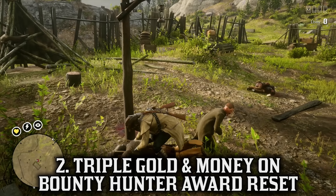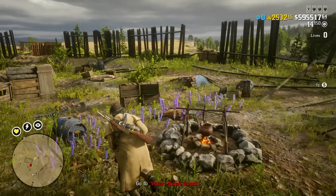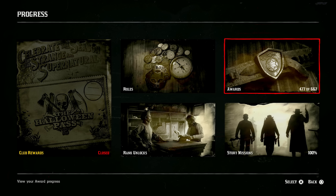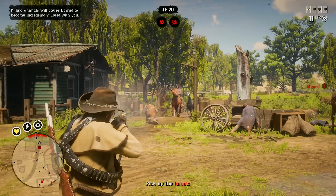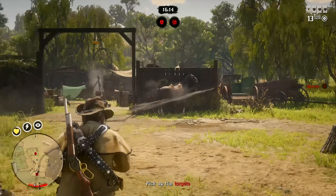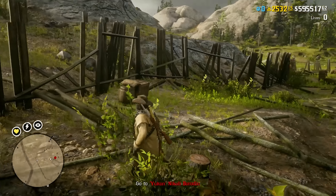The other thing to talk about is triple gold and money on the bounty hunter award — the first time we've ever seen a triple bonus on this. Find this award by going to your pause menu, the progress section, selecting awards, finding the bounty hunter role, and looking for the bounty hunter role experience award. Once you hit level 30 bounty hunter — requiring the standard bounty hunter role for 10 gold bars and the prestigious bounty hunter role for 15 gold bars, both discounted — you unlock this reward at max level and can reset it an infinite number of times. This award requires 10,000 bounty hunter role XP per reset, and the reward is normally half a gold bar and $100, but with triple gold and money this month you get 1.5 gold bars and $300 per reset.